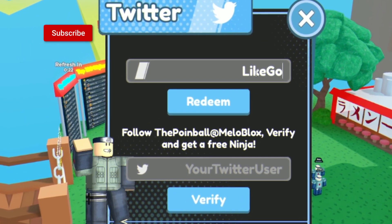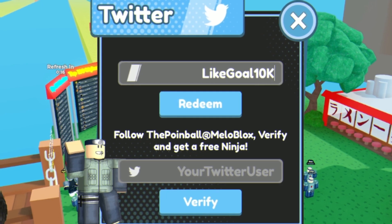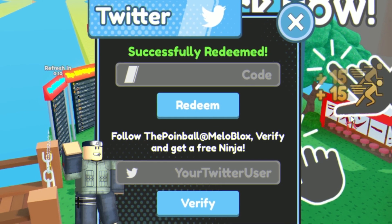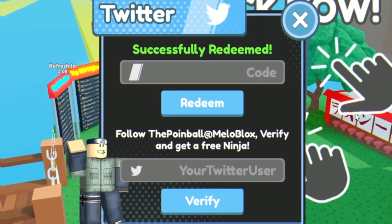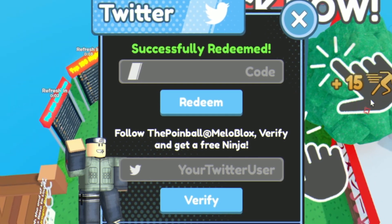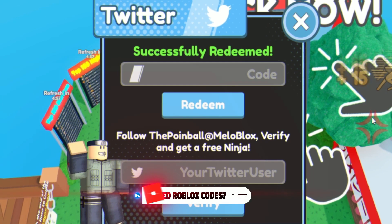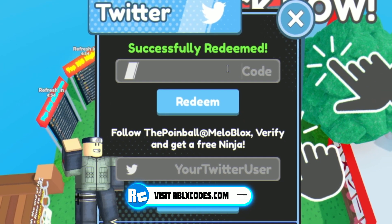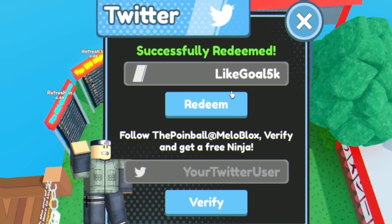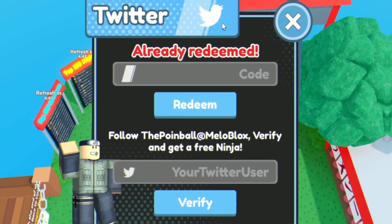The first code today is LIKEGOAL10K — that's L-I-K-E-G-O-A-L and then 10K. Click redeem and it successfully redeemed, giving us a boost. Next we have the code LIKEGOAL5K — reading it exactly as you see on screen. I've already redeemed that one.